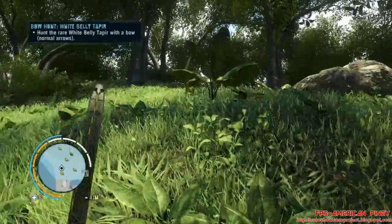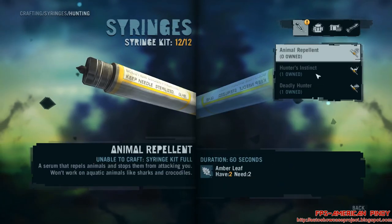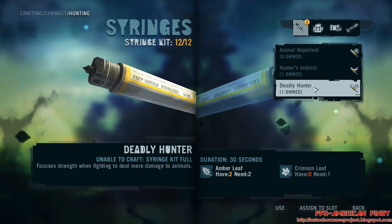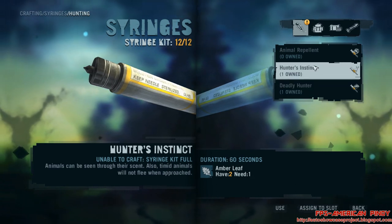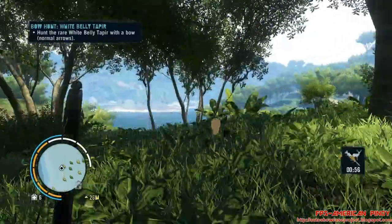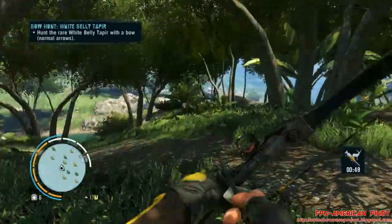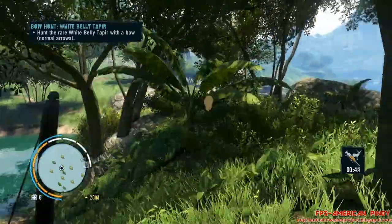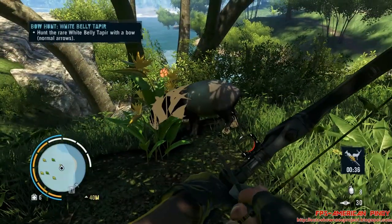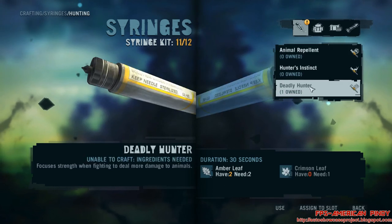Let's hunt me some White Bellied Tapir. Let me see my craft — deadly hunter, hunter's instincts. Is this it? Nope. I see another one. I think this is it — yep, it's White Bellied Tapir, right here. You can tell by its white back. Alright, let me use one more syringe.